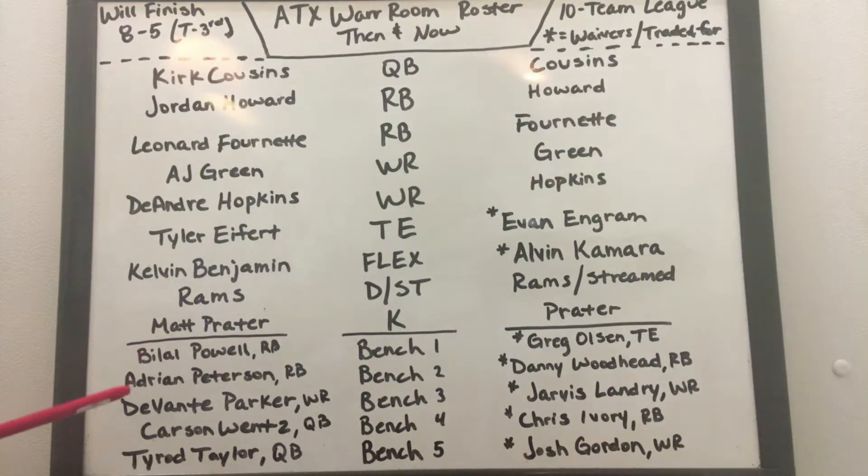On the bench, I had Bilal Powell and AP as my running backs. I was luckily able to trade AP for Evan Ingram. He had like one good game his first game as a Cardinal. I had Devon Parker but interestingly enough I had Carson Wentz on my roster and I let him go after week one — and we know what kind of year he's had. That's been my biggest regret of the year.